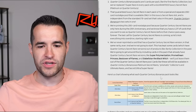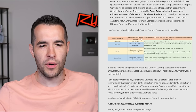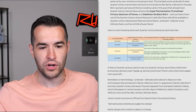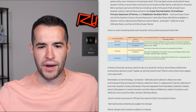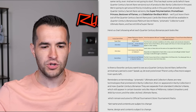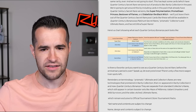Here's a chart to show what each Quarter Century Bonanza pack looks like. Luxury secret rare, super, ultra, ultra secret. So one slot will always be Platinum or Quarter Century. One will always be super, one in six to be Ultra or Collector, one in four to be Platinum or Quarter Century - so you can get two Quarter Centuries still. The guaranteed slot will always be from the 200-card nostalgia pool, and then some other slots could be Quarter Century from the main card pool.